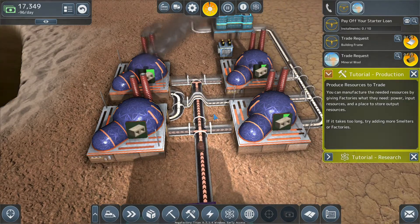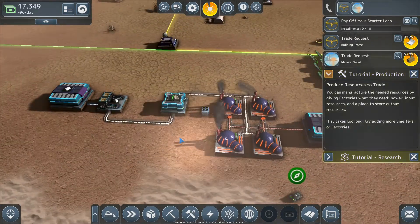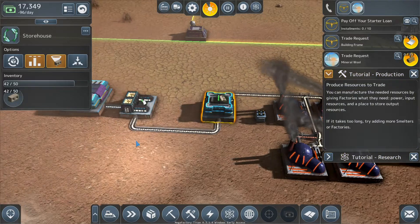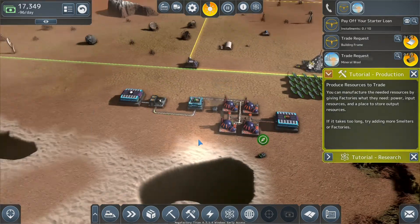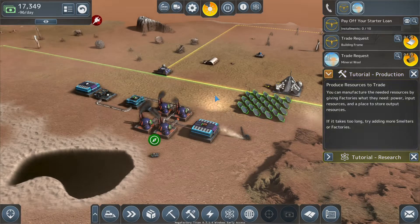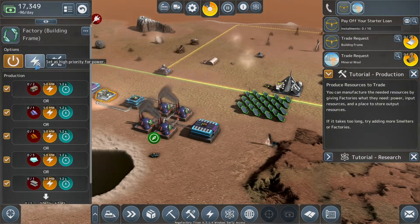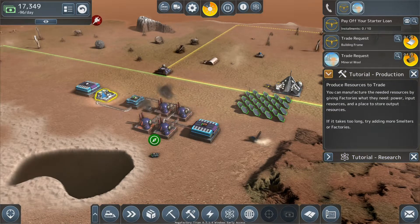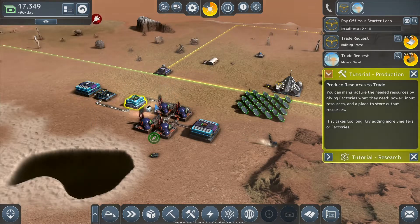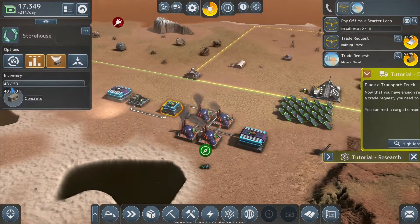They should be able to cross each other because I don't see why they wouldn't if they're smart enough, but it works. The concrete is coming in — fantastic — and there's concrete in the factory now. The way the power system works is that as power drops, higher-priority buildings get power first. This was dropping because it requires five megawatts, so when power dropped below that it wasn't getting any, but the smelters only required one megawatt. That's why our concrete has gone up.